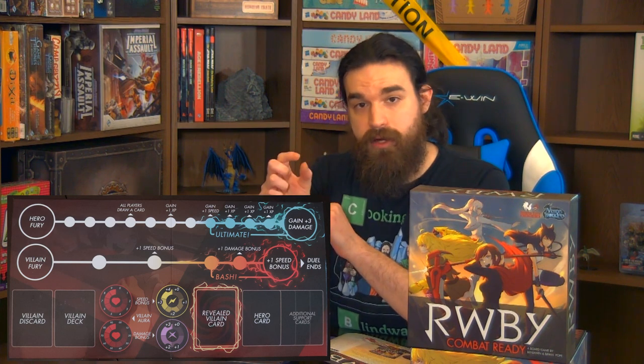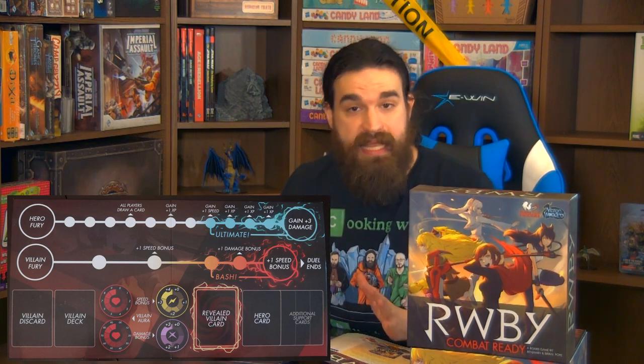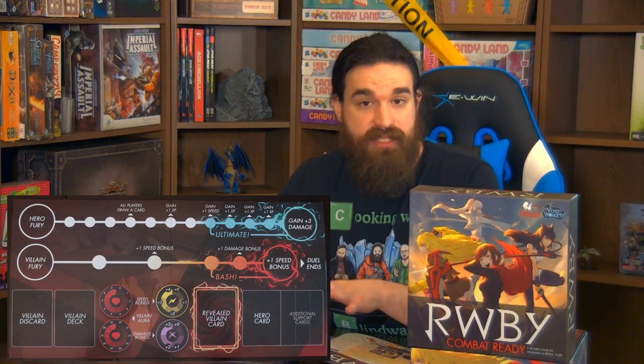The hero likewise has a section on their fury meter that says 'ultimate.' Once they reach that point, they can play their ultimate attack, which automatically hits, automatically does damage, and automatically ends the duel in their favor. Once one side is bashed, turn order moves to the next player, who becomes the active player. The game ends once heroes or the villain reach zero hit points. Let's see who is triumphant in Ruby Combat Ready.